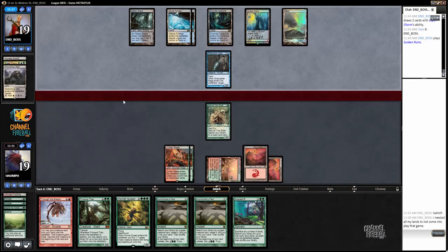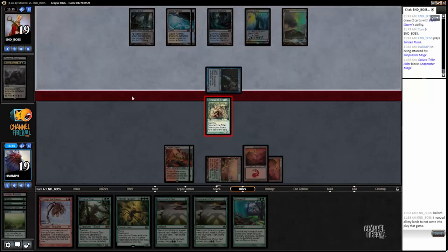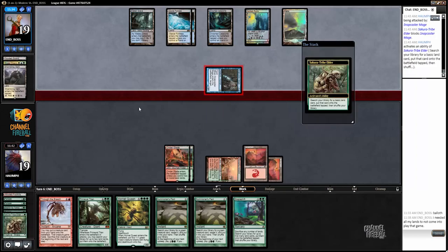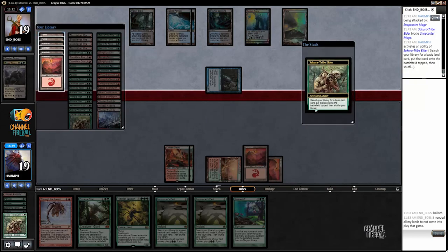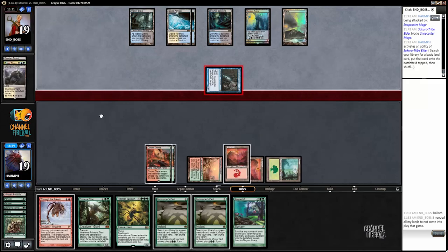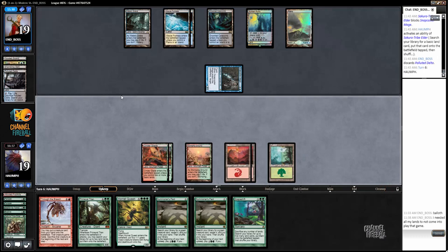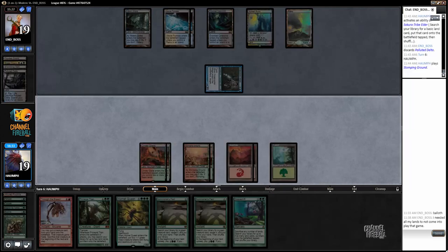I'm just going to block and sack. Now I think I can get a Forest, because I want as many Mountains as possible - I have five Mountains in play now. I'll play the land. I don't think I'm going to get Spell Pierced - seems very unlikely that my opponent would have that card.